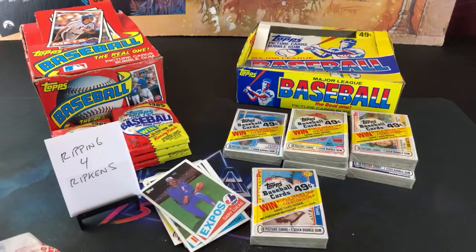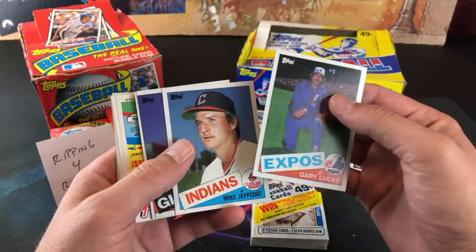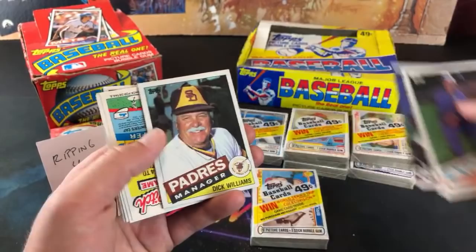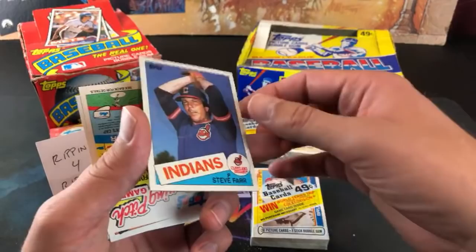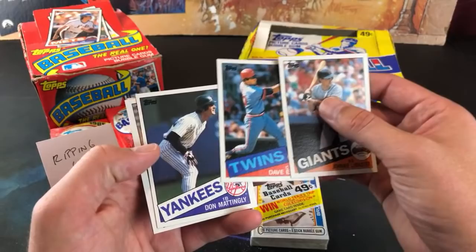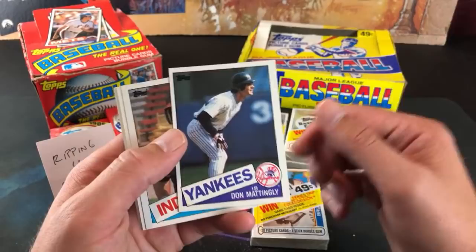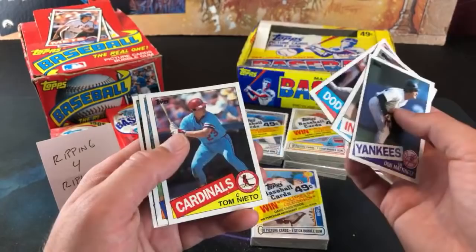And also my buddy Corey — Ripping for Ripken's — who maybe one day will head up this way and help me do a break. Please subscribe to them if you're not already. Show them some love. Let's dive in. Luis Moreno, this is your stack. Mike Jeffcoat, Brad Wellman — that is cut horrible. Dick Williams, Mark Davis, Steve Farr and Jeff Leonard, Johnny LeMaster. And we got Donnie Baseball second year — about time we found a prominent card in 85 Tops! Definitely off-center, but about freaking time we've seen a nice face in 85 Tops.